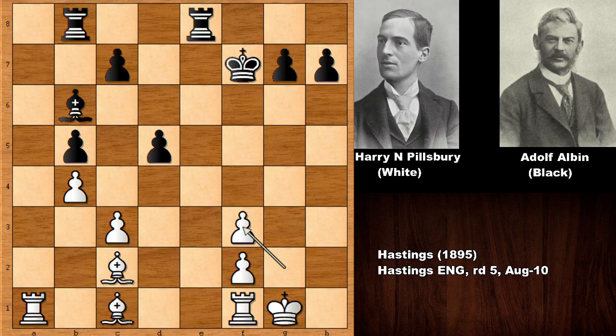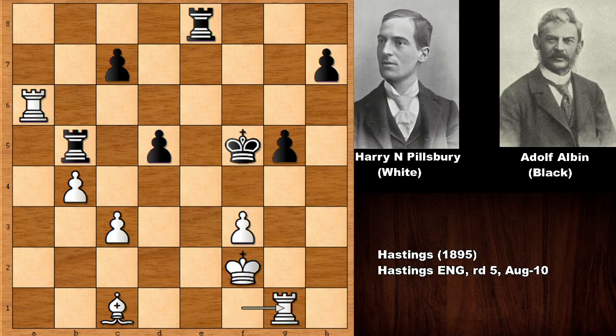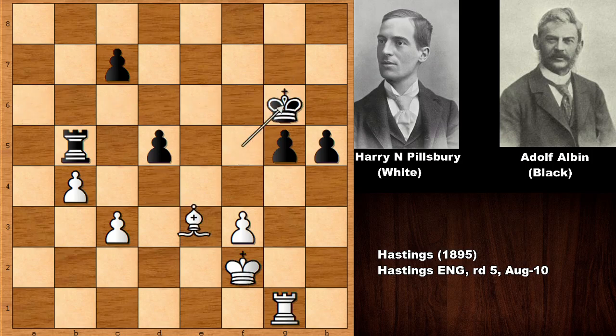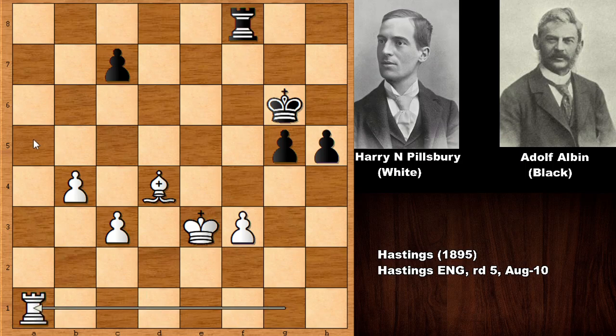King to F6, Bishop to D3 — basically Pillsbury is a piece up, so there's not much interesting from now on. Checking the King, Pillsbury is attacking the G-pawn, Black is defending. Pillsbury is a piece up. H5 — but White still has to play precisely; not every move is winning. Bishop to D4, and now Pillsbury is threatening checkmate. Rook to F6, Rook to G6, capturing the Rook, King takes on G6, Bishop to E3 targeting the G-pawn. Black is fighting with everything he has, trying to hold the position together.